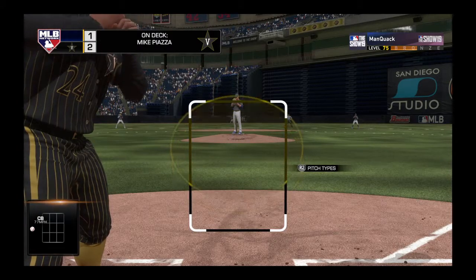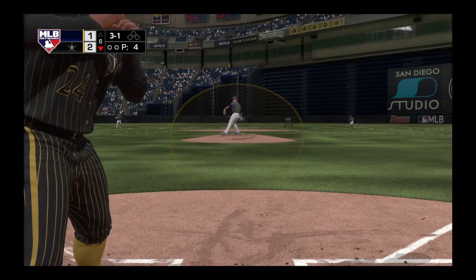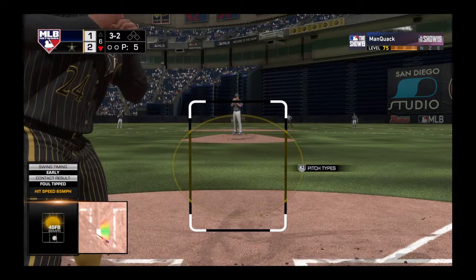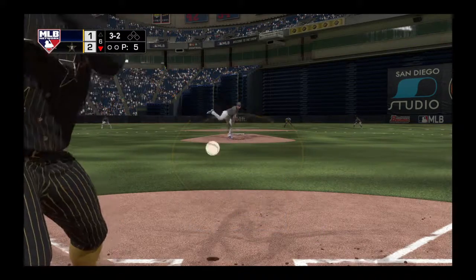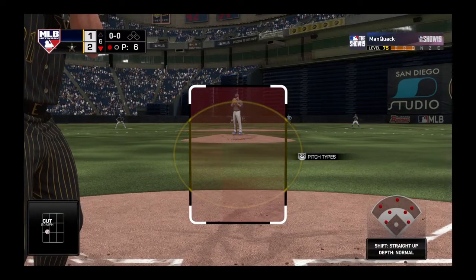Three and one. Kind of an interesting pitch call there. The batter flailed at the pitch away on the previous one, so you'd think you'd go right back there. But instead, they decided to come in — make him prove he can adjust before you do. And he looks at a called strike three as the cut fastball's in there. And that's out number one.